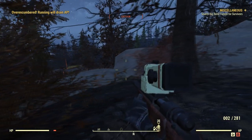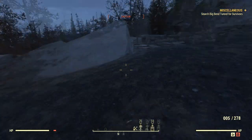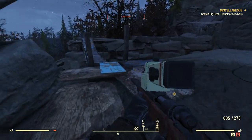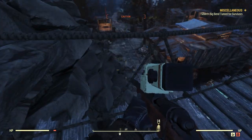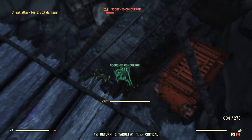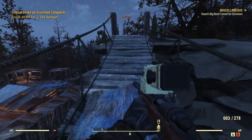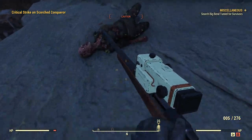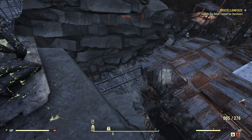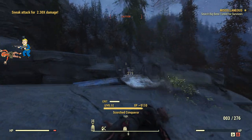Here they come. They are coming up. I'm over-encumbered now. I could go on either side of this bridge and funnel them on this bridge. They are coming across this way. I think that was a critical hit. I gotta clear these guys out before I go down here. These are some high-level dudes.